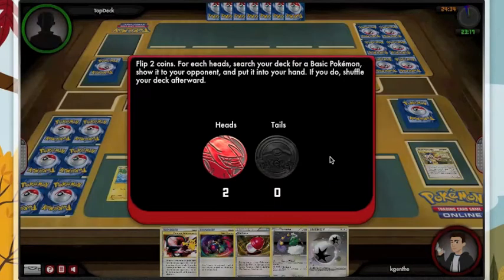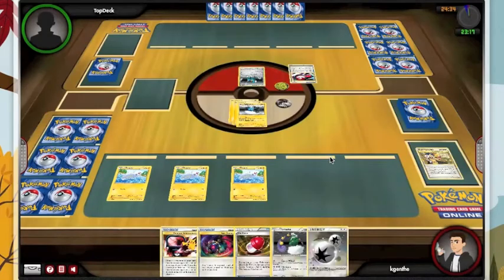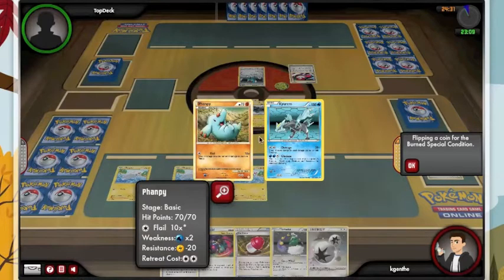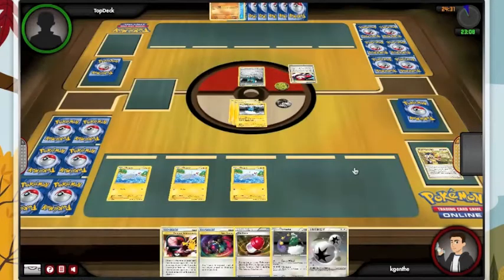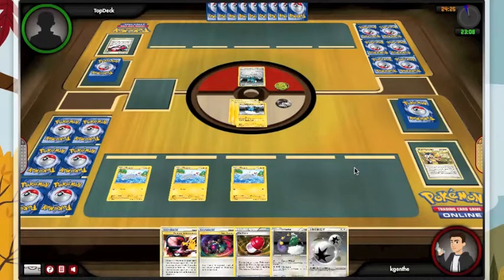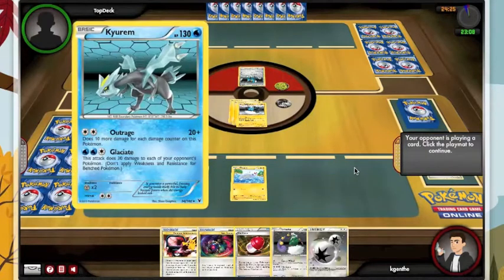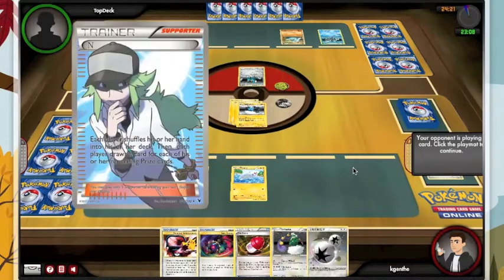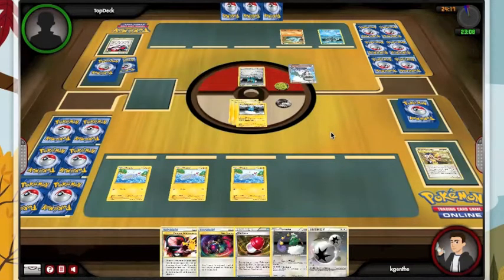Electrode — Dual Ball wasn't what I was expecting, but lucky on the two heads. He's going to go the Donphan route, which is smart because I'm going to have a lot of Lightning Pokémon. I know I'm in for a tough, long game. Catcher into Donphan is going to destroy my deck. Not that concerned about the end here.